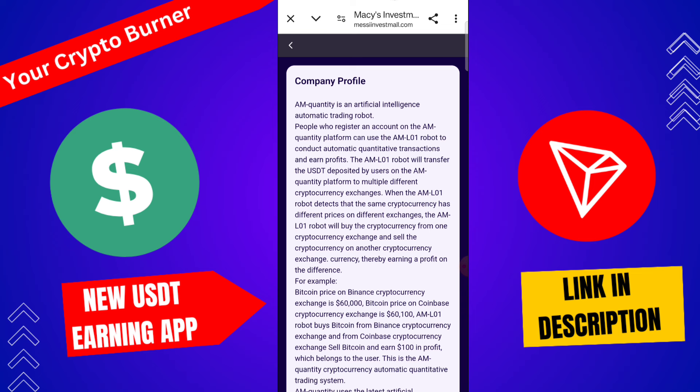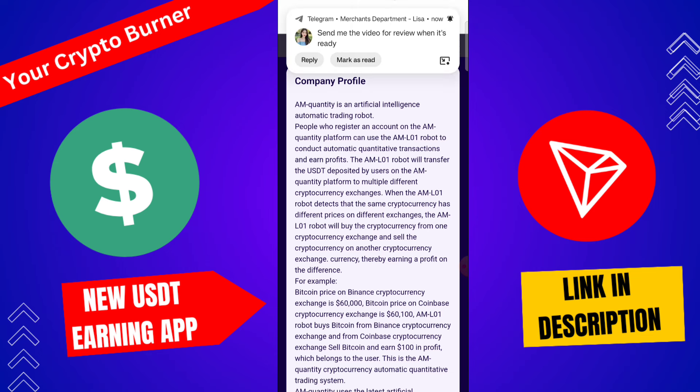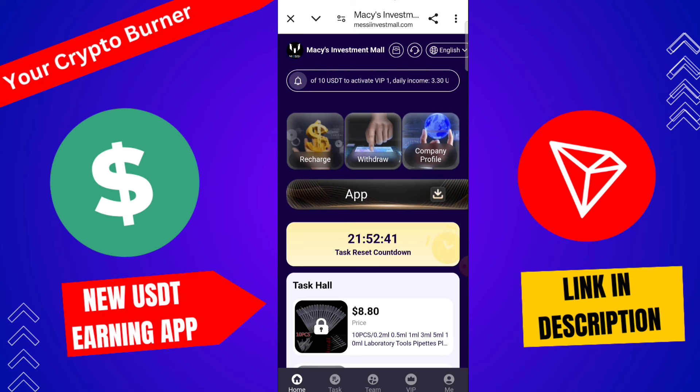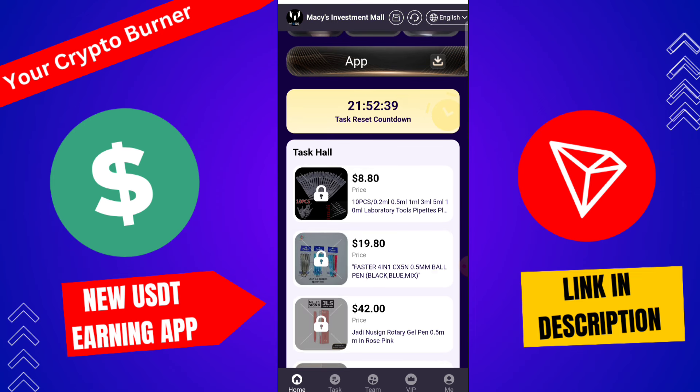The Bitcoin price on Binance cryptocurrency exchange is 60,000, and on Coinbase crypto exchange is 60,100 — you can check all the details of this platform here. I hope you enjoyed this video. If you enjoyed it, please do not forget to recharge on this platform — the minimum plan is 8.8 USD.